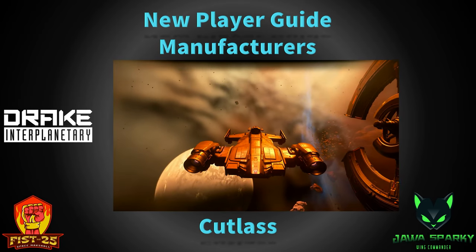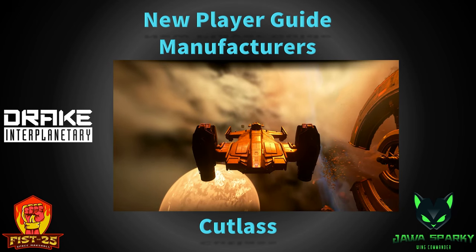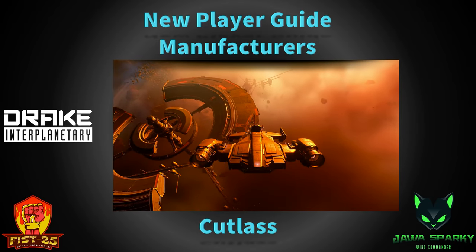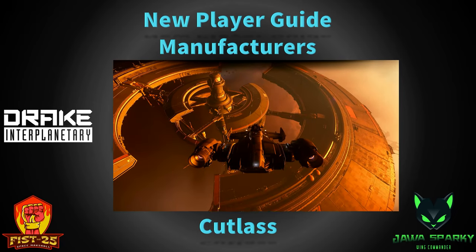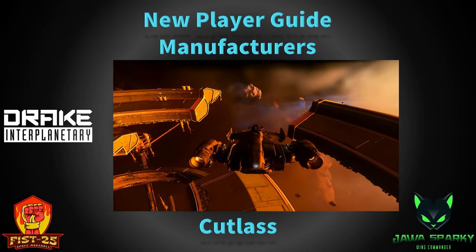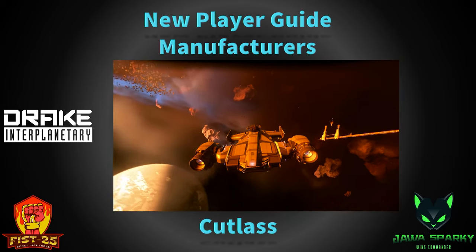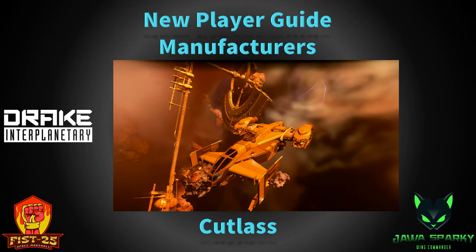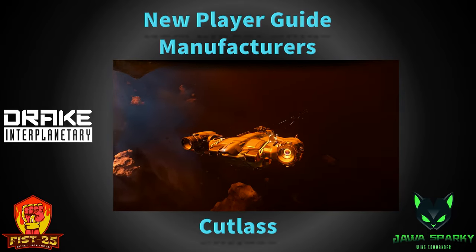The next ship is the infamous Drake Cutlass series. The Cutlass is a low-cost, easy-to-maintain solution for local in-system militia-type units. It's considered a medium fighter. You can easily run this solo but it really shines with a crew of two — either someone in the co-pilot seat or the turret depending on the variant. The Cutlass Black is the main variant with about 46 SCU of cargo. Its wide cargo area means you can fit things like a ROC in there and go mining. It has a manned turret on top.